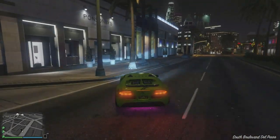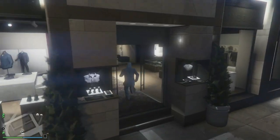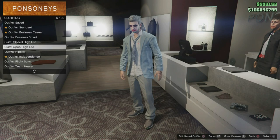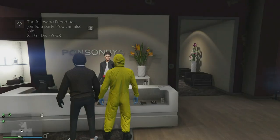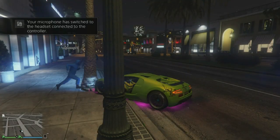You only need one friend. Go over to any clothing store first and go to the outfit section at the counter and go to the heist coverall. Look around and pick any one of these three that has the gas mask.